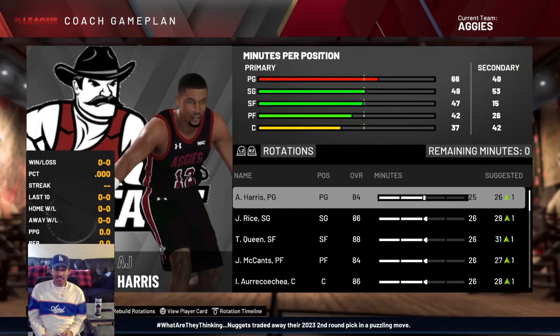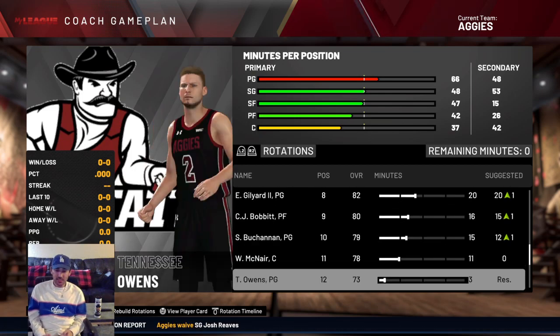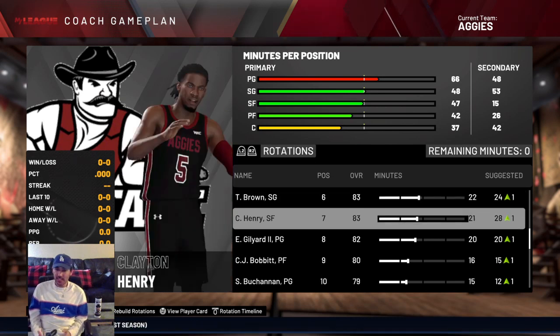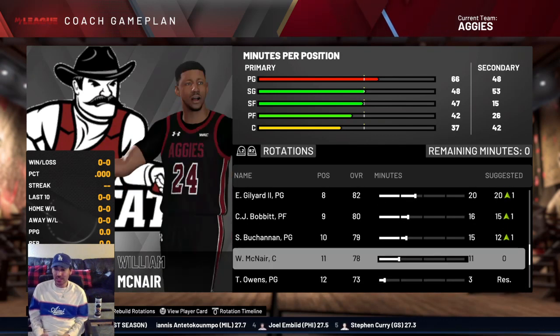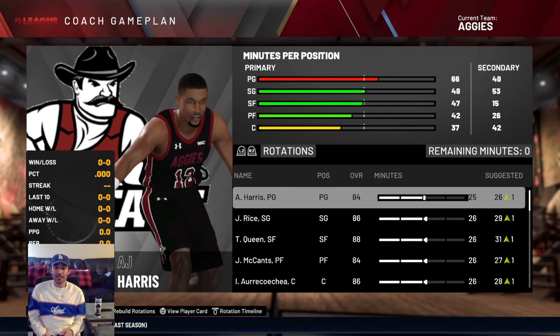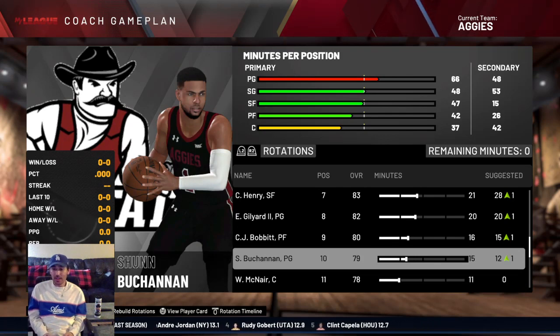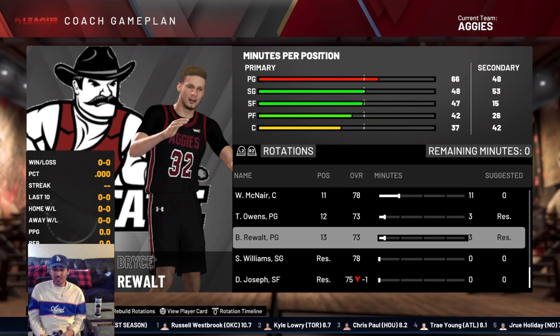A quick look at minutes: starters get around 26 minutes. I gave A.J. Harris 25, a little less, because there are a lot of guards with Evan Gilliard II, Sean Buchanan, Tennessee, and Bryce all in the mix. Terrell Brown is the sixth man, Clayton Henry provides wing depth, C.J. Bobbitt is the best backup big man. William McNair gets about 11 minutes. These are pretty close to the minutes they got this season, with some guessing for A.J. and Clayton since they didn't play.